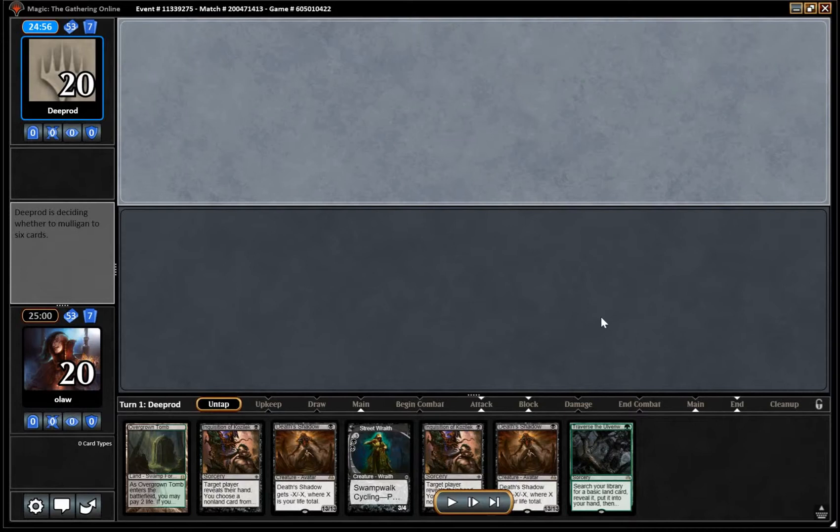This is one of the matchups where Traverse just searching up a basic land might be useful. So we can turn one Inquisition, and if we don't find a land by turn two, then we can use the Overgrown Tomb to cast Traverse, find a Swamp, and then we can hit a second Inquisition on the same turn. And then obviously we've sorted out our mana problems, so that works out pretty nicely.